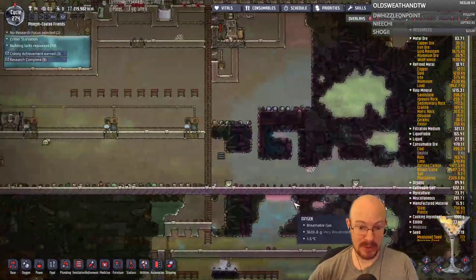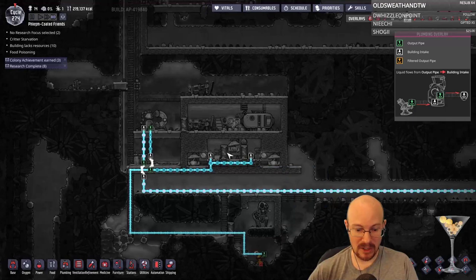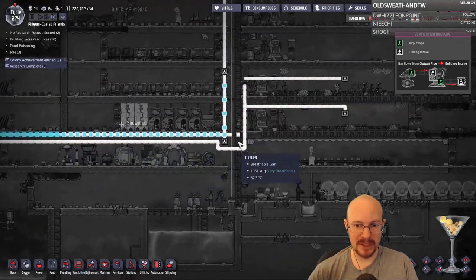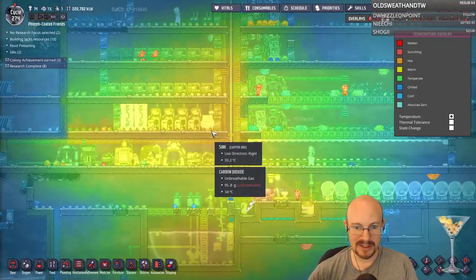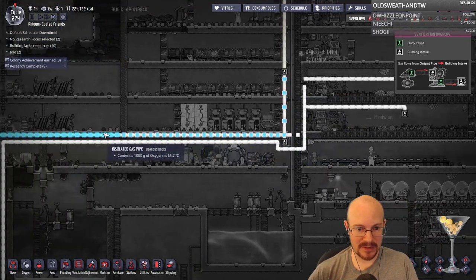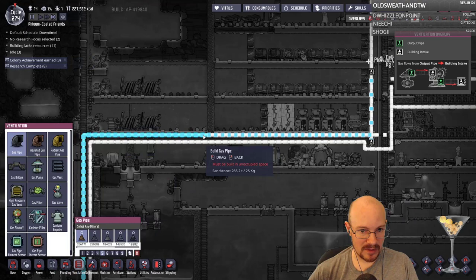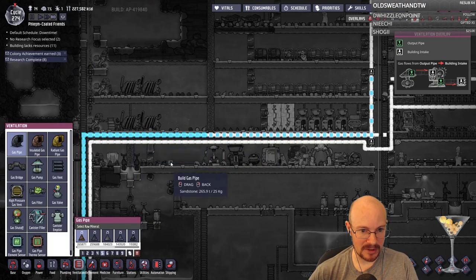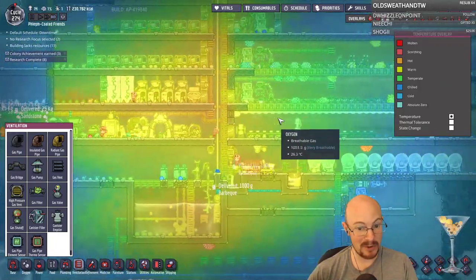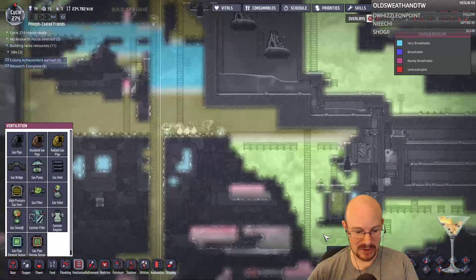The other thing that was breaking while we were messing with all this last time was our oxygen generation, but I fixed that as well, I believe. Our spawn here was not working, but I got this all fixed. One thing that was happening: this oxygen is coming out getting pretty hot. Our base is actually starting to get too warm — it was too cold for the longest time. I changed these from insulated pipes so that it's losing more heat coming in here.